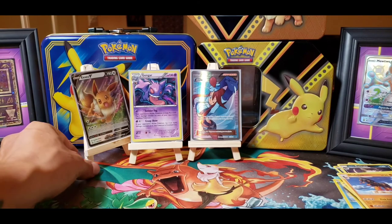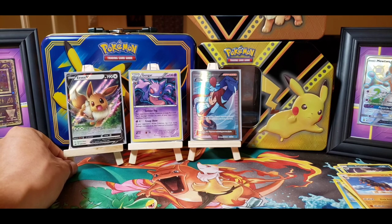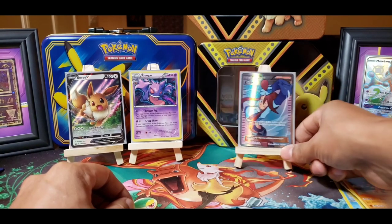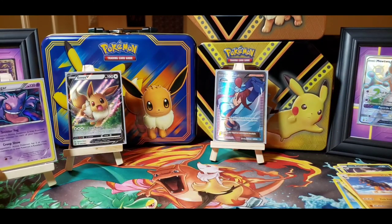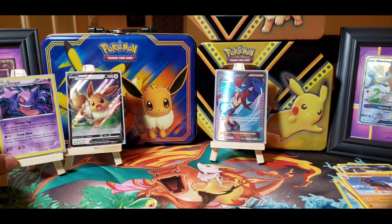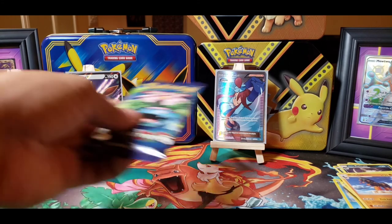Oh Eevee, I'm sorry — I finger-flicked you buddy. Let's scoot Skyla over here. Gengar, you can go right there — you're still on camera but kind of off camera. And we got the Eevees together.